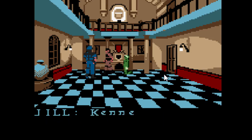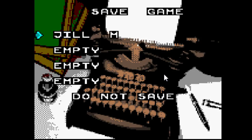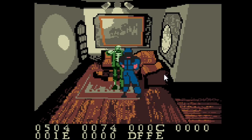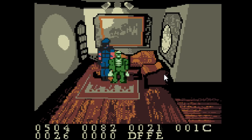The save system where you pick up ribbons and apply them to the save game feature is in there too. One thing I noticed that's really funny is when you shoot the zombies they don't fall over — they kind of just kneel there. They're dead, they just kneel there. It was kind of creepy.